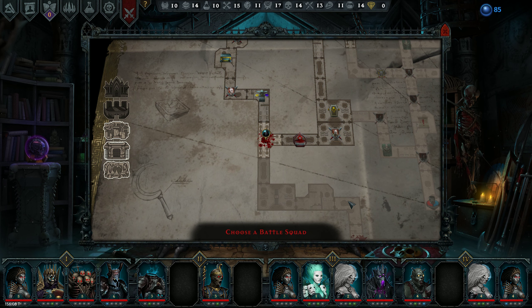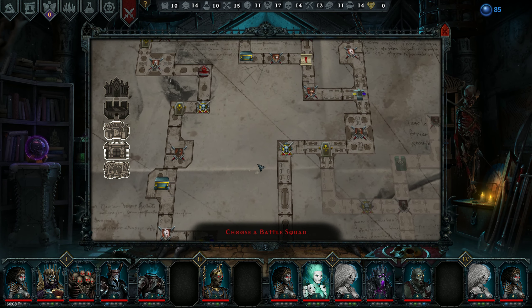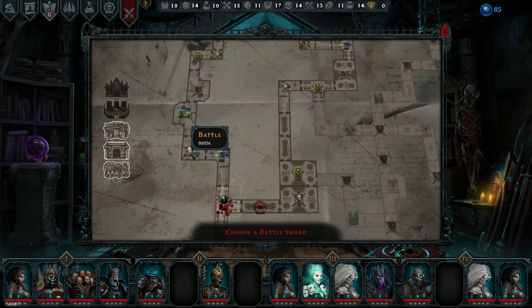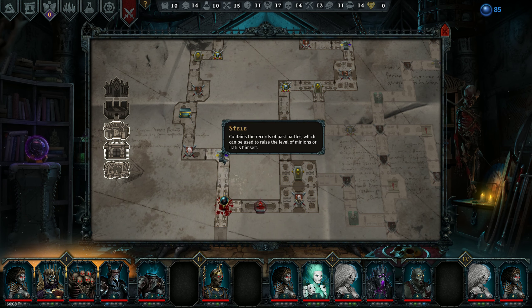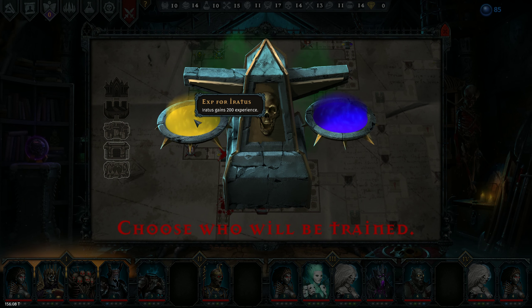We've encountered some rogues. We've encountered some knights with some heavy shields and we've also got some levels on some of our units. Besides that not much has changed — we're still in the very beginning parts of the mercenary barracks. Let's go ahead and keep moving. Having an enchanted map like this is pretty handy. We'll see what the enemies are like — I've already seen some of them.